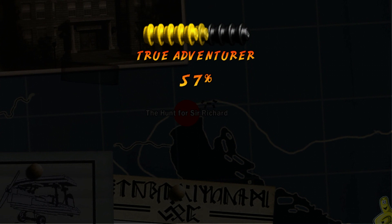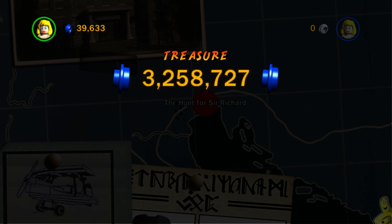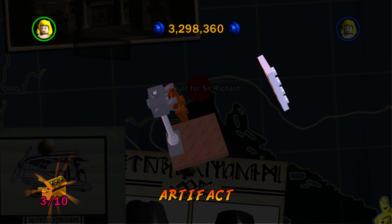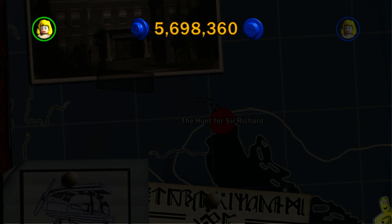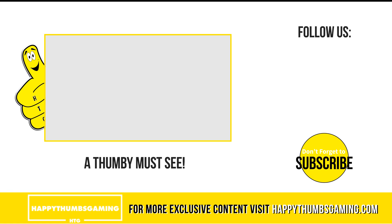Jump on his boat, give him the old cha-cha-cha, and we are out! Ironically, as mentioned before, it did not show any recognition that we got that red parcel brick — the parcel detector. We got a bunch of studs, and even more for completing all 10 mini kits. That's going to wrap it up for Lego Indiana Jones: The Last Crusade Chapter One — The Hunt for Sir Richard free play. We got all 10 mini kits, the red parcel brick, and the treasure requirement. Check us out at happythumbsgaming.com — till next time!